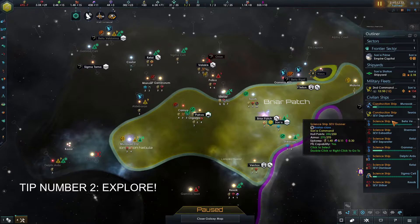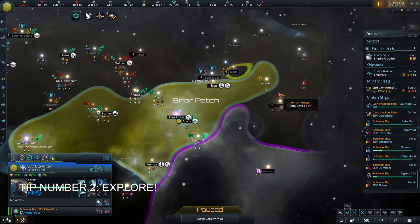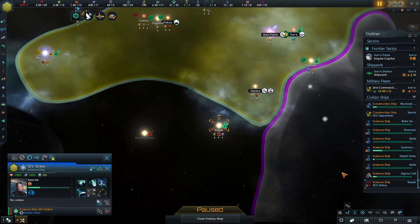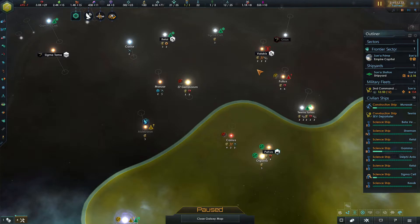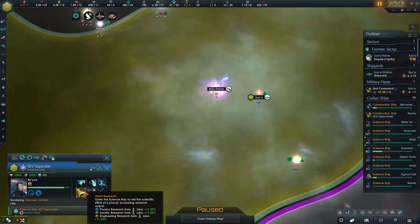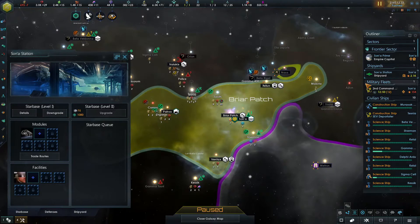Exploration is an especially important part of the game, especially in the beginning. Don't be shy to build extra science ships and send them out to explore. You will undoubtedly find some great systems that way, and there are a lot more positive anomalies than there are negative ones, so you will be farther ahead than if you just stay in your home system. You can gain extra resources, find resource-rich systems, and even get a leg up on your neighbours. In the latter part of the game when you have explored the galaxy, you can bring those science ships back and have them assist your planets with research. Simply go to your starting starbase and build your science ships there.